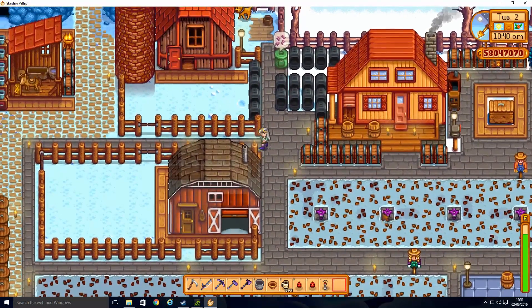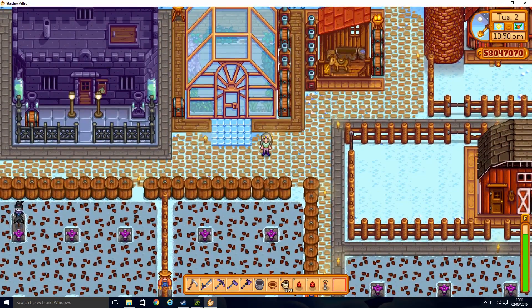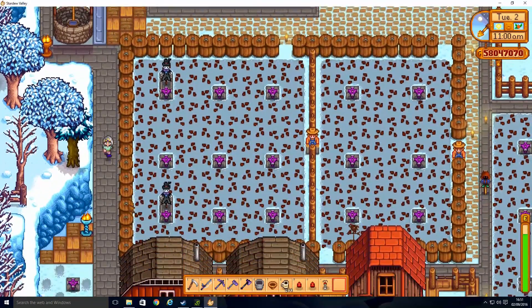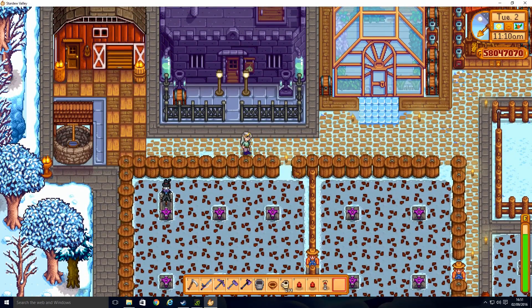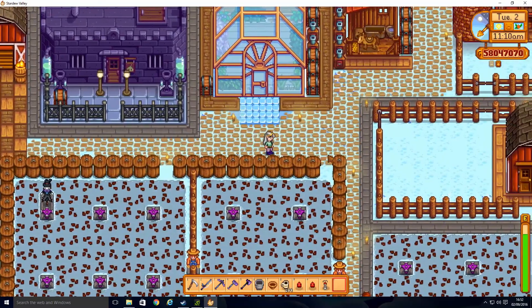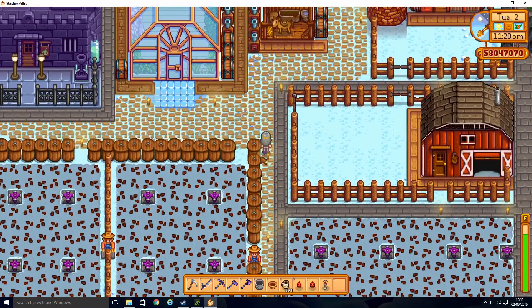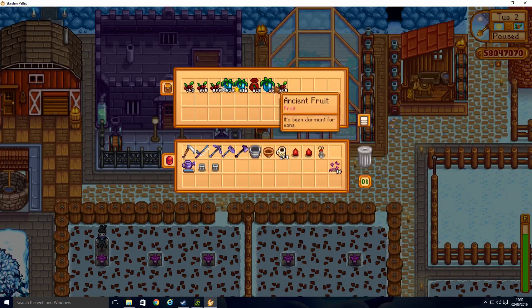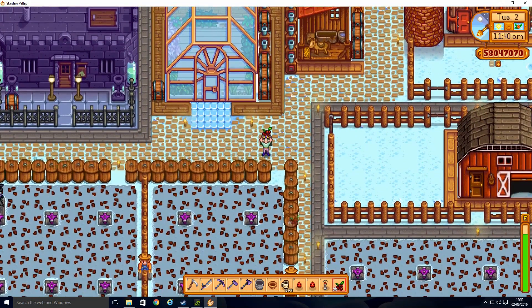Now while you weren't looking, last autumn I made a few changes on the farm. I demolished all the hardwood fence around these two big fields, and as you can see I've replaced them with preserved bins — or whatever you call them — in which I'm putting cranberries. I would have loved to put ancient fruit but I just don't generate enough to sustain them. However, cranberries are pretty profitable, and it's just an extra easy income. I got an awful lot of cranberries last year so I'm not short of them — there'll be plenty to see me through.